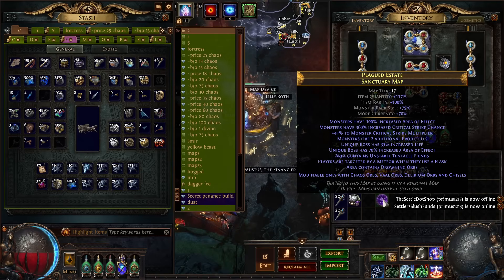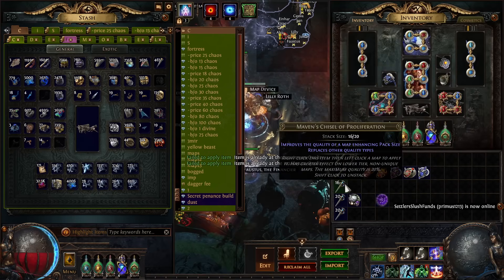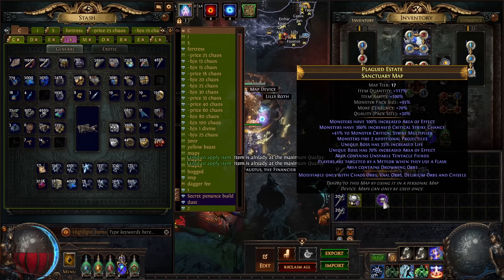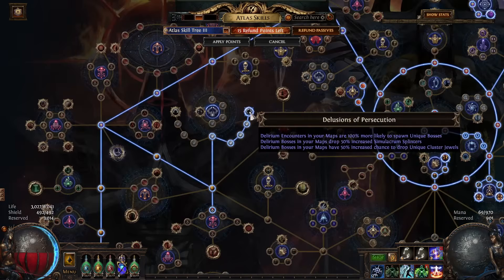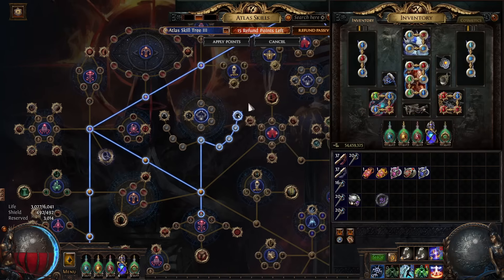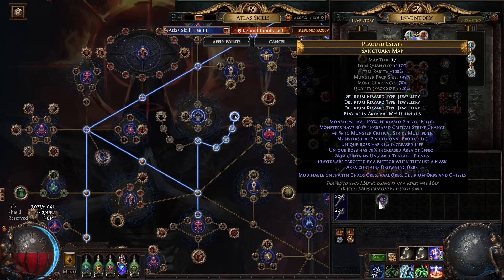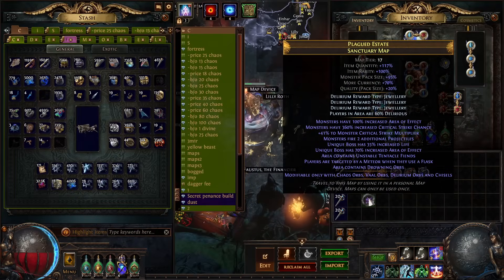After rolling, use your four Maven Chisels — this gives more pack size. They're pretty expensive, like one divine per four, but very worth it for this strat. Then use anywhere from one to three Delirium Orbs at minimum. You really want two Deli Orbs because two Deli Orbs plus the Delirium nodes guarantees two unique bosses. If your character is strong enough you can do three, and in duo or group play you might do four, but I wouldn't do five.